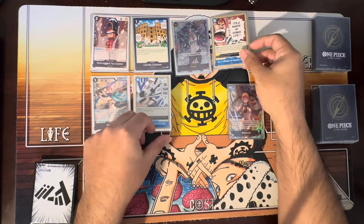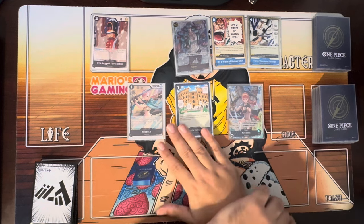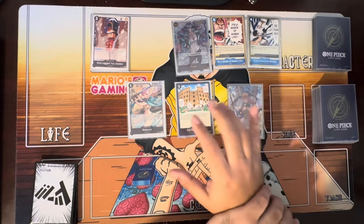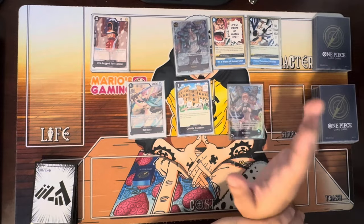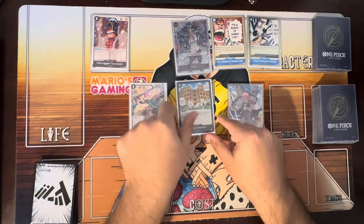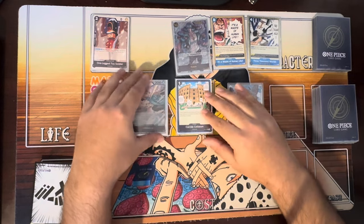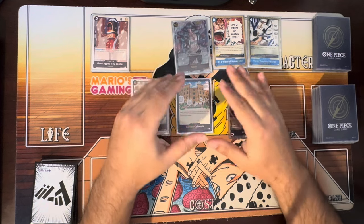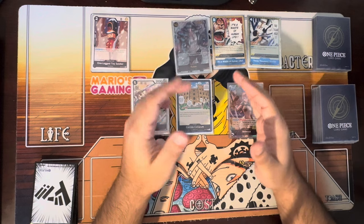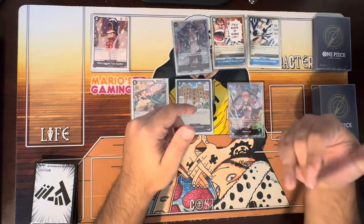The one-drop Rebecca and the Coliseum — the matchups I look for these against are Purple Luffy, red-purple (including Luffy, Law, Kid), Sakazuki, Sabo, Zoro, and Red-Green Law. This is your bread and butter for all those decks, mainly because of Coliseum. I even thought of bumping Coliseum to three copies because of how important it is in competitive matchups. If you don't have the Coliseum and the Luffy for those matchups, you're pretty much losing that game, though you can still pull it out.